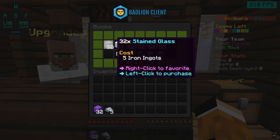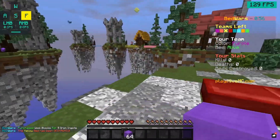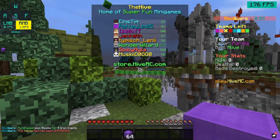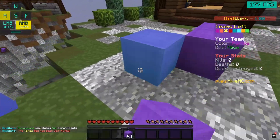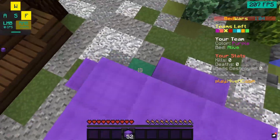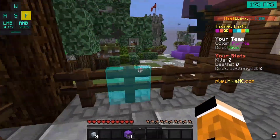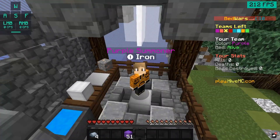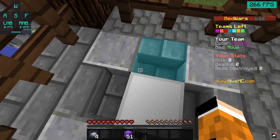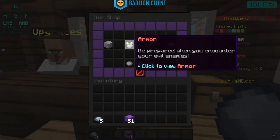Look at all the people — I don't even know who that is. Let's just defend our bed. Wood is so cheap, it's six iron for 32 blocks. Right now I'm just gonna defend my bed with wool. I played a couple of rounds and I thought, 'Oh my gosh, I'm gonna do a video on this, this would be perfect.' So here I am doing this.